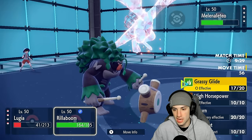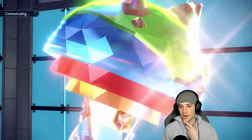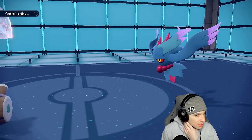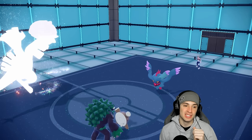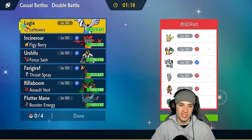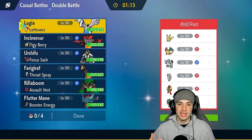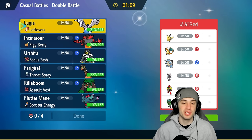Rillaboom outspeeds — Grassy Glide slides over and this basically puts us in a winning position. We still have Incineroar, Leftovers cooking, Lugia's HP is a bit low but swapping won't help. We keep attacking: Aeroblast and Grassy Glide. Incineroar is at about half HP with 111. They cancel the battle — that was a seriously solid matchup. Lugia bulked up and got work done. That's exactly how you play Lugia — set it up, get it bulky, deal big damage with Aeroblast.